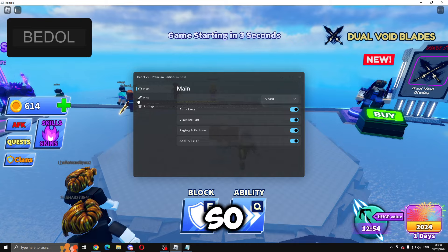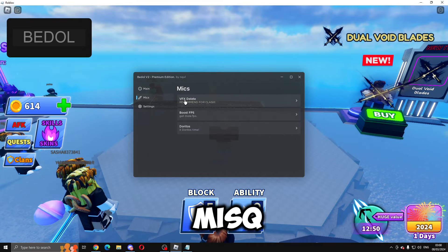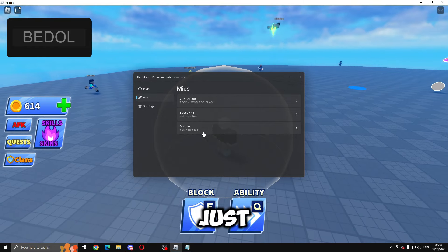We're going to enable everything and we'll be loading into the game. In the Misc tab you've got VFX Delete — recommended for clash to boost FPS — and Doritos, which just says 'Doritos time,' not really needed.